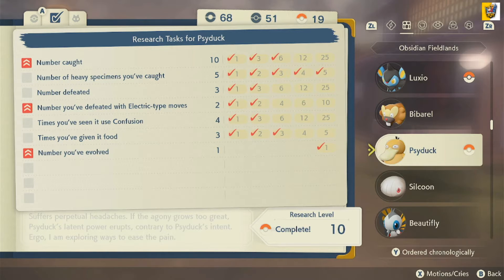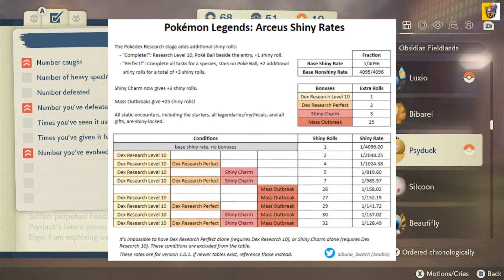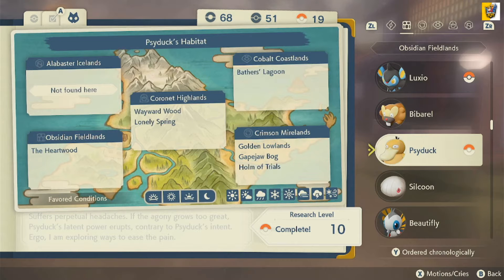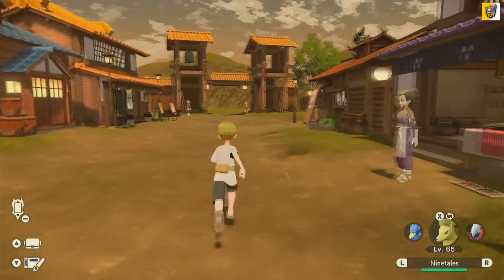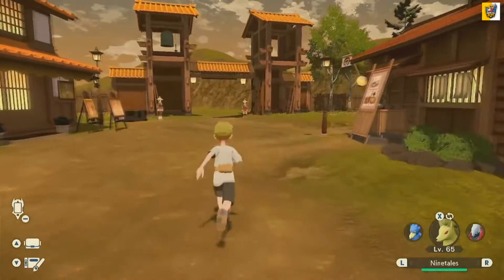And that's just for having research level 10. Now if I complete the research level and make Psyduck perfect, I'll get the research level 10 and the research perfect, and I'll have 4 extra Shiny rolls to make it a 1 in 1,000 chance rate. Which is a pretty good chance rate. So we're going to head to the Marshlands and see if I can find a blue Psyduck, because I think that would be really cool since I already have the research level.